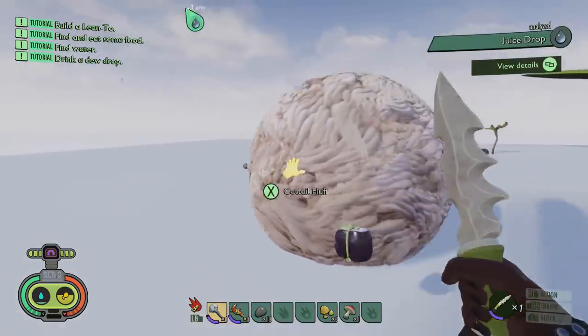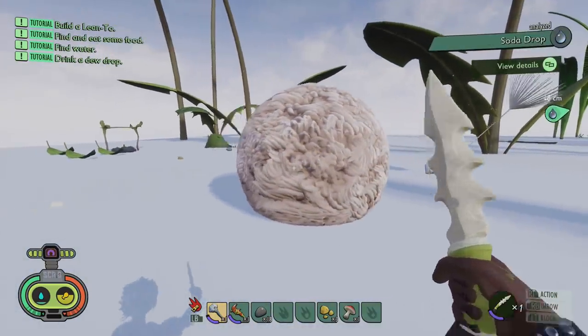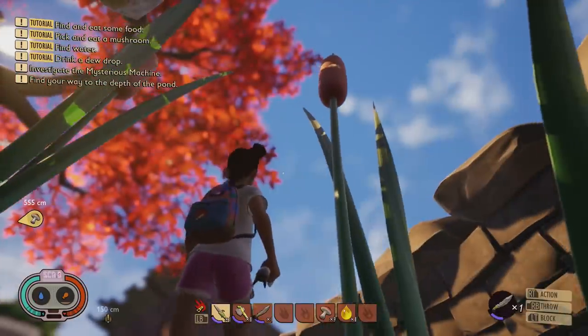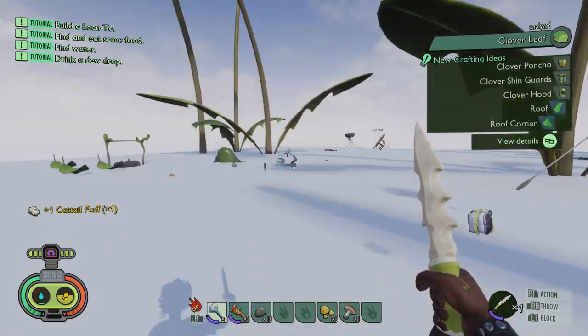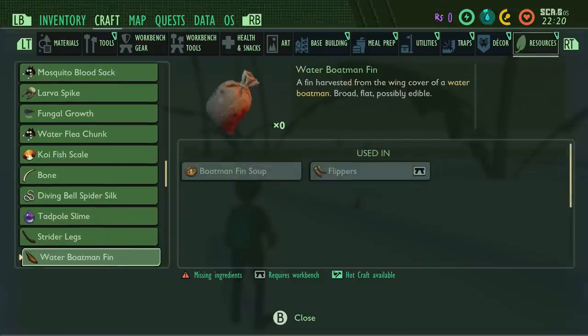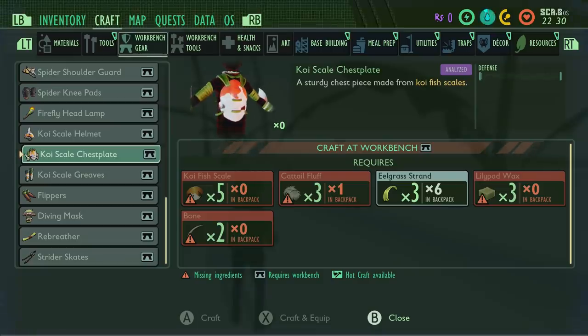Cooking the tadpole meat is going to give us lots of food and replenish our liquid too. The next resource we're going to be getting is cattail fluff — it looks quite large and very different compared to what it might look like on the floor. We'll be trying to shoot it off the plants near the lake. What are we going to use it for? Again, it's all to make different armor types — the chest plate, the greaves, the strider skates that let you walk on water, and the diving mask. We need three cattail fluff and three eelgrass to make the chest piece.